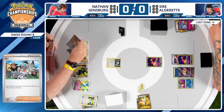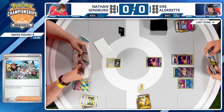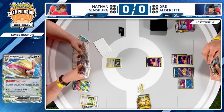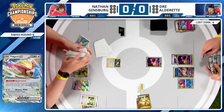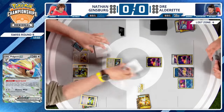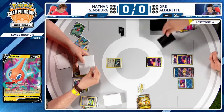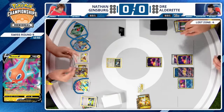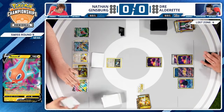Rare Candy into Pidgeot — it can use Quick Search. Nathan might play a switch card and use Fang Snipe now that he has information about Dre's hand, maybe discarding another Super Rod, but he doesn't have access to that. Rotom V will be the selection — Nathan just wants to keep filling his hand and isn't too concerned about benching two-prize Pokémon if it means building card advantage against a Lost Box deck that doesn't play hand disruption.